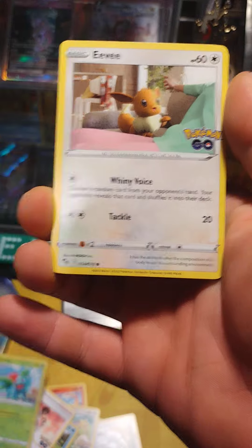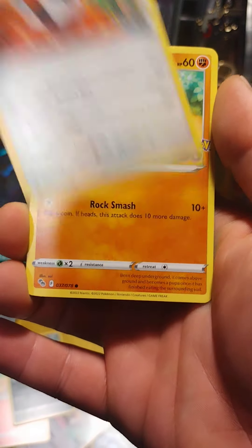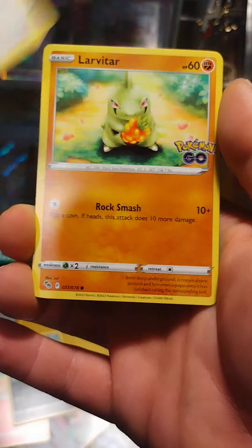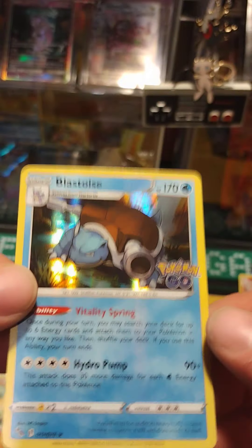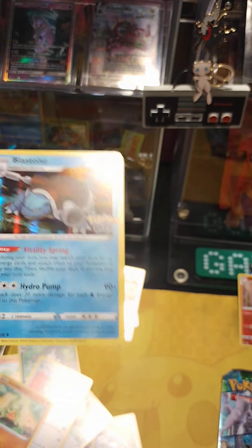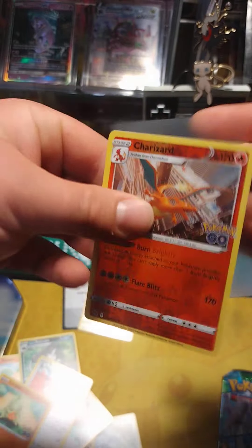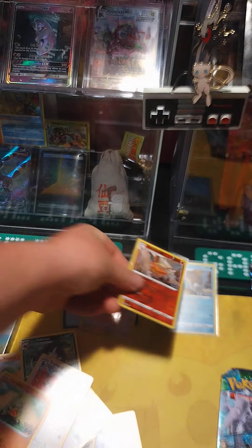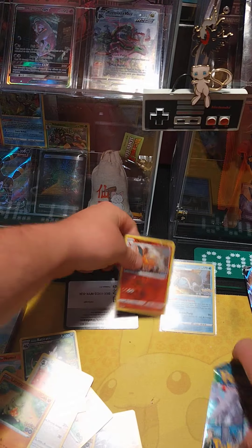Hopefully everybody's having a good week. It's almost Friday. We have a nice little swirl up here in the corner. Beautiful swirl. The code card. Four packs. A little deal. Some stickers. Let's go ahead and get into these packs, y'all.